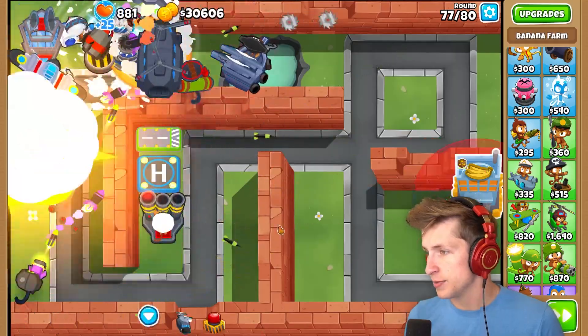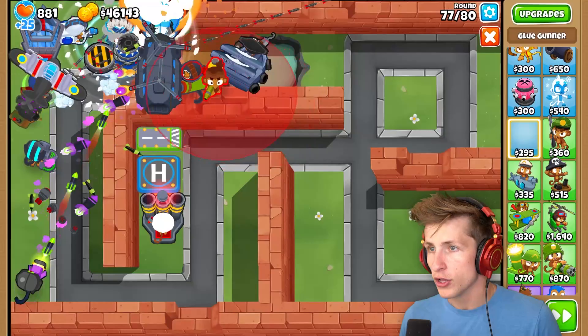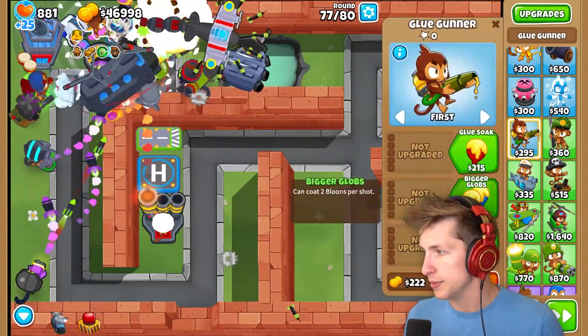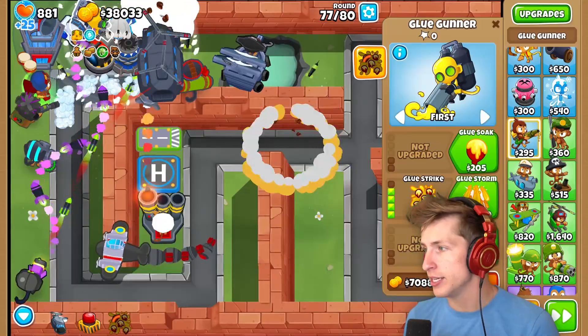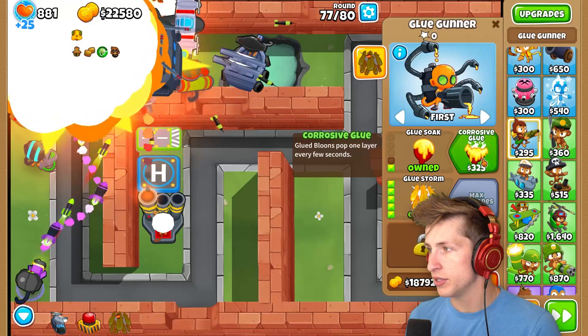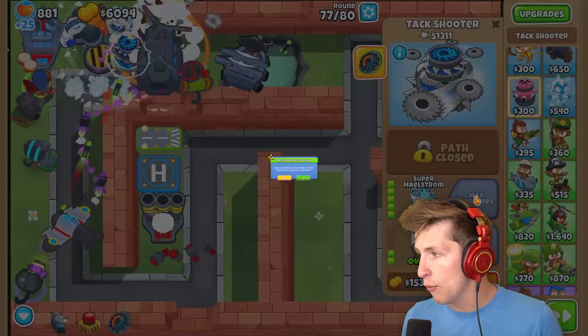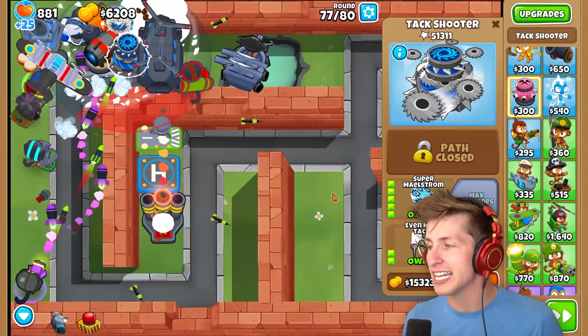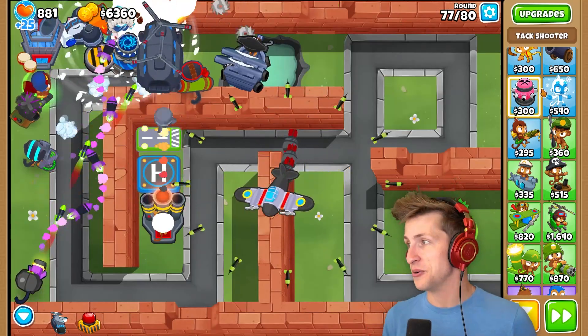Alright, we can sell these because we have $40,000. Glue Monkey - we definitely want the Glue Monkey ability. Main attacks apply weakening ability glue. Yeah, we definitely want that. Main attacks apply weakening slower ability glue. Alright, I love that ability. And this thing - we never got more range, pierce and lifespan. So I definitely want to get that because that's just really, really cool.